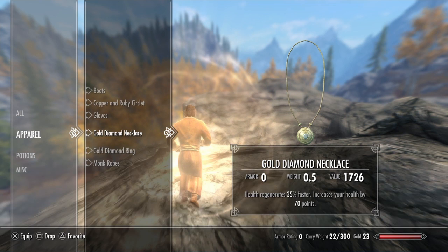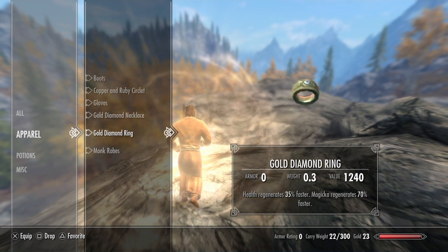For the gold diamond necklace, I enchanted it so my health regenerates 35% faster and is increased by 70 points. And then the gold diamond ring I enchanted so once again my health regenerates 35% faster and my magicka regenerates 70% faster.